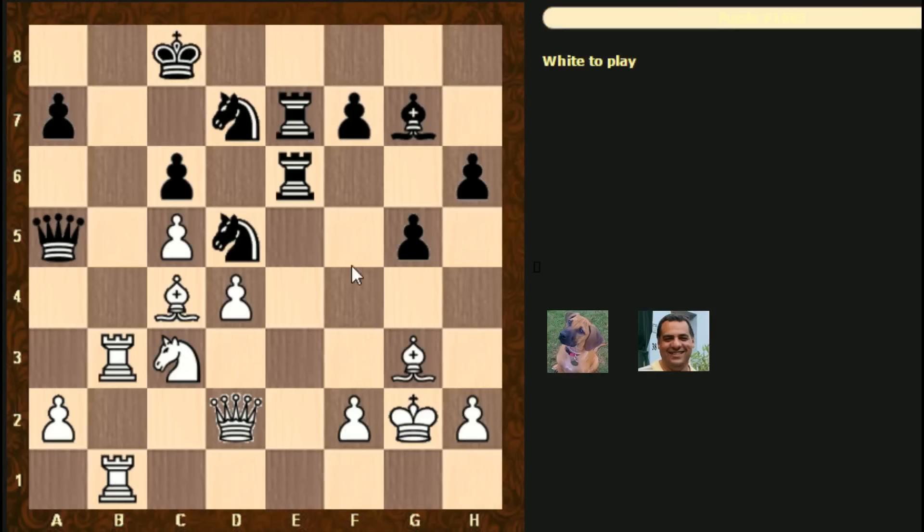White to play: knight takes, queen takes, and then rook b8. We'll just rook b8 straight off the bat - knight takes, king d7. So knight takes might make an improvement - queen takes, check, check, king d7. What's the knight doing on d5 there?